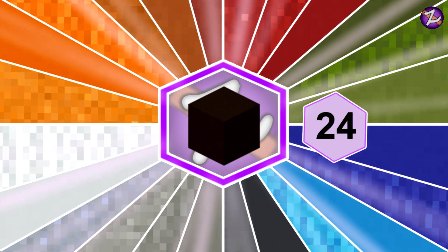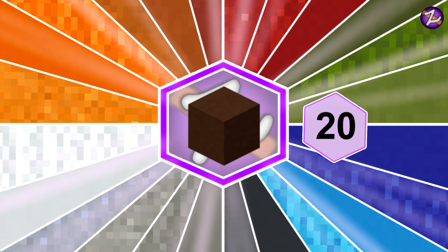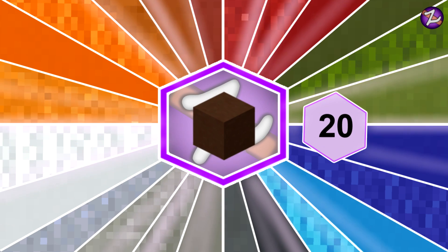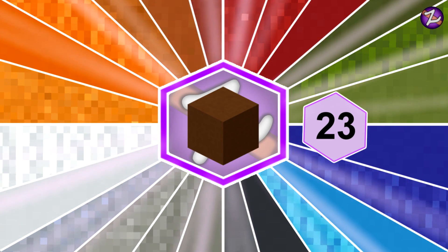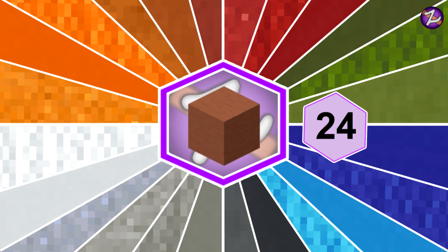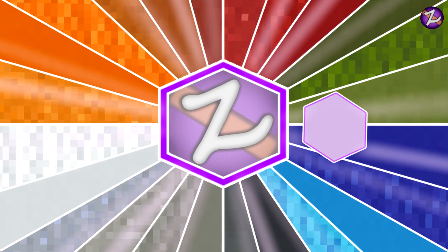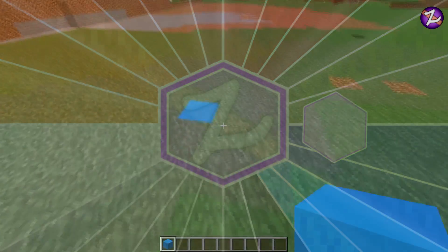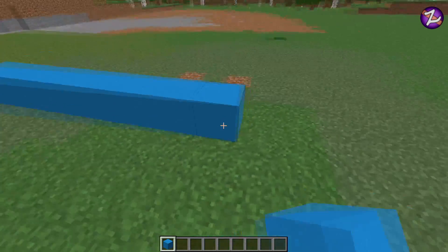24 black terracotta, 20 brown terracotta, 23 brown concrete, and the last one is 24 terracotta. I just want to say that some of these numbers might not be 100% correct, so if they are not, I apologise in advance.